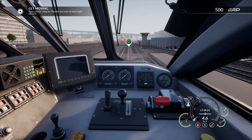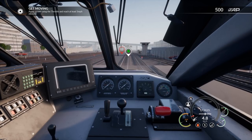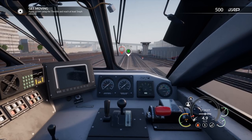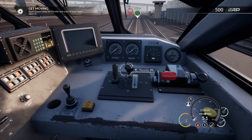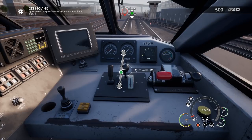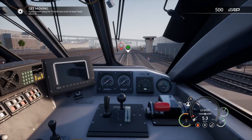We're almost up to five miles an hour, creeping up. As you know, trains are not fast unless they reach their speed — they're slow to slow down and slow to speed up, but man can they reach a beautiful top speed. We've at least reached the five miles per hour as required, so we're going to go ahead and leave her at idle now until we roll forward to our first objective.